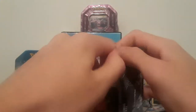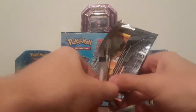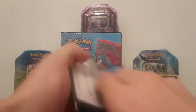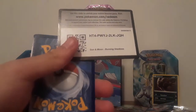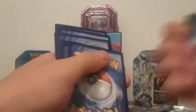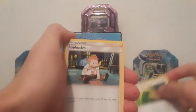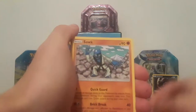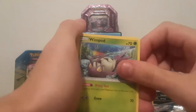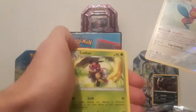Pack number four — gonna open this one neatly. Give a memento if we don't get anything good. There's the code — one, two, three. Dark Energy — throw it away. Rotom Dex! Escape Rope, Sophocles, Mudbray, Swablu, Togedemaru, Comfey, Raticate, what — Rattata, Polyon Z, and Ledian.